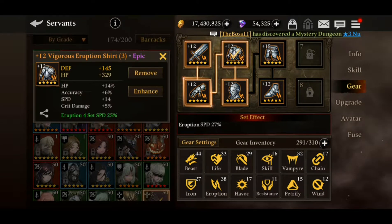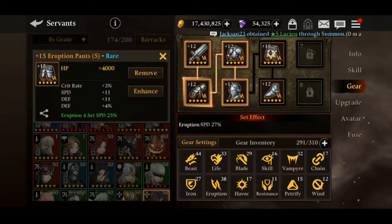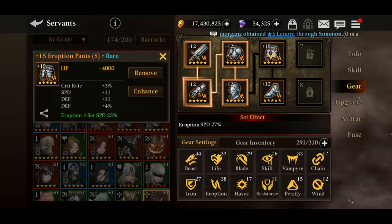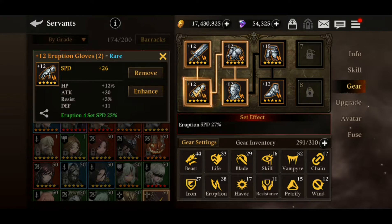Starting with the weapon, shirt, and pants — these already have flat stats as the primary stat, so you don't need to worry about the primary stat there. You just need to focus on the substats. In those four additional stat slots, focus on speed, defense percentage, HP percentage, and accuracy.